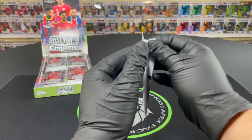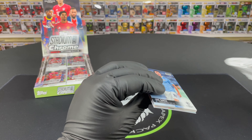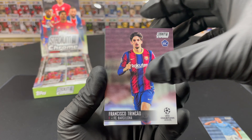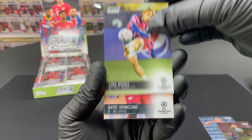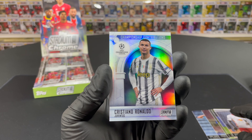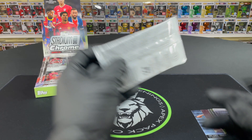All right, let's get started — pack number one, six cards per pack. We got Eric Garcia, not a bad start. Andres Perreira, Luca Modric — there we go. Upamecano. And there we go — Cristiano Ronaldo! These are refractors. Not a bad way to start the video. We'll sleeve up that refractor.